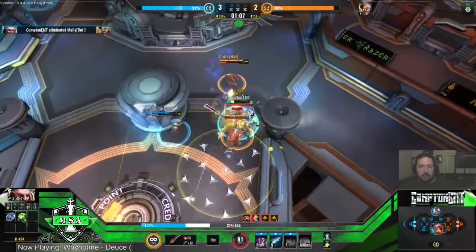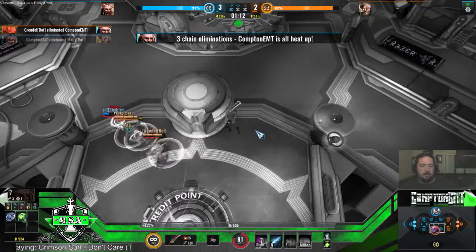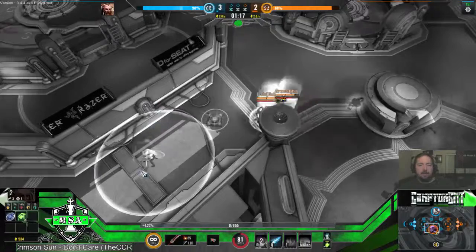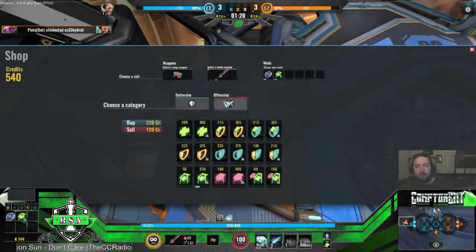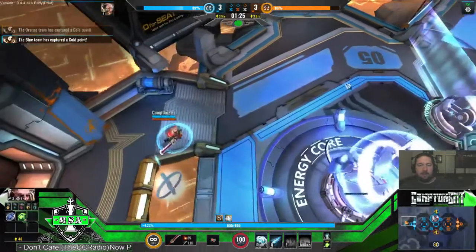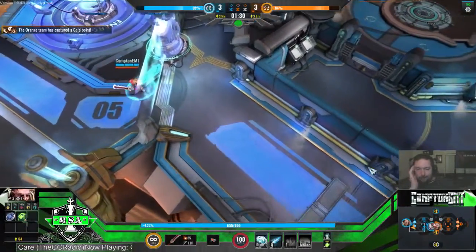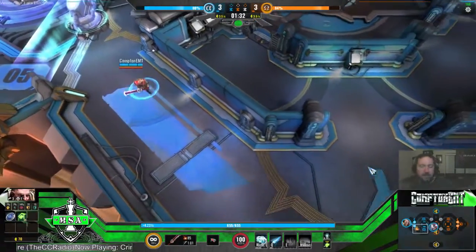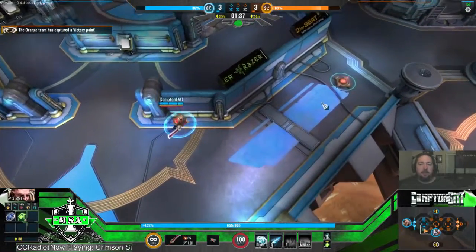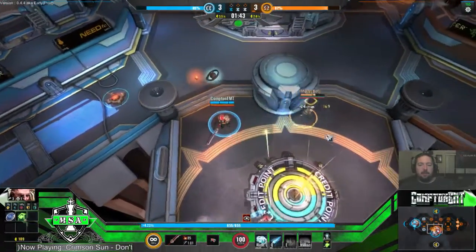What I'm doing is running a tank but playing it kind of as a carry. I go for a big weapon really early in the game and then just decimate through. I'm still trying to understand the itemization — you can buy a ranged weapon and a melee weapon, and each of those have different skills they do.